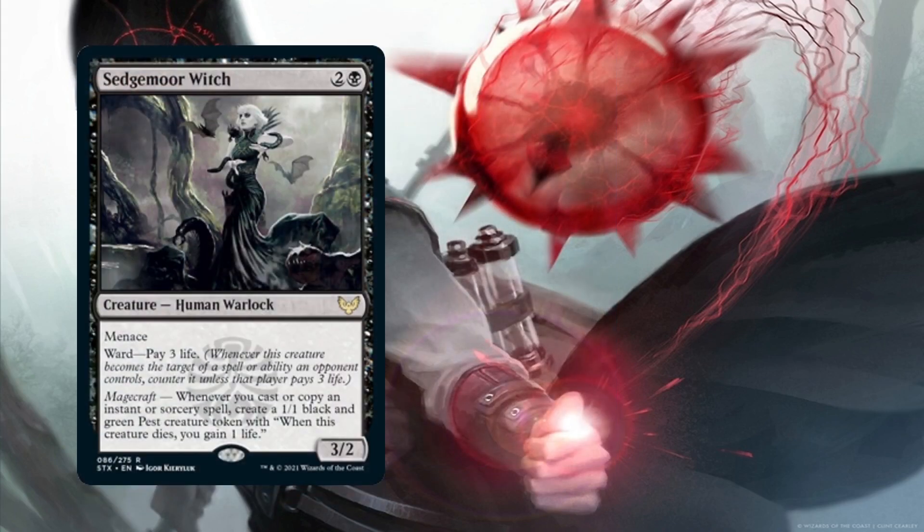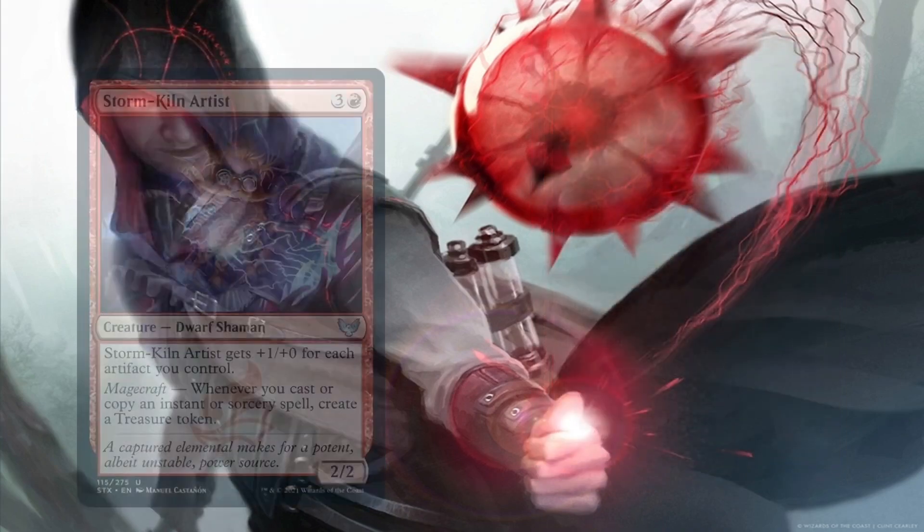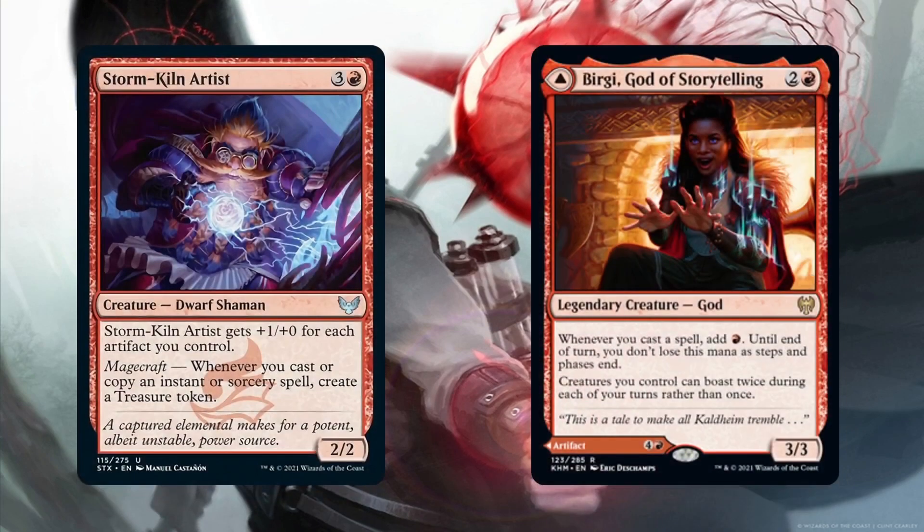Sedgemorge Witch and Young Pyromancer create tokens with their synergistic triggers. The Witch is slightly better than the Pyromancer since she'll also trigger when a spell is copied, so the Witch is way more important as far as engine parts go. The Pyromancer gives us cannon fodder and sacrifice fodder, which isn't a bad thing. Storm Kiln Artist, Briggy God of Storytelling give us mana with their triggers. While the dwarf only creates tokens via Magecraft, Briggy generates red mana with every spell we cast regardless of type.